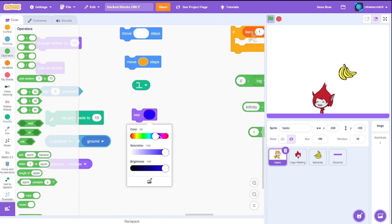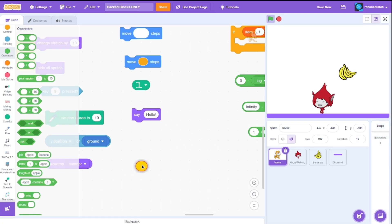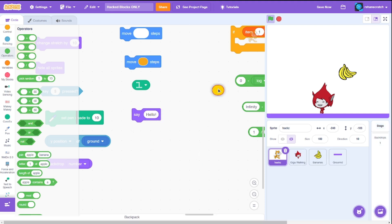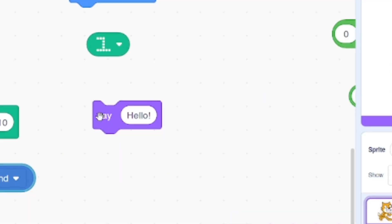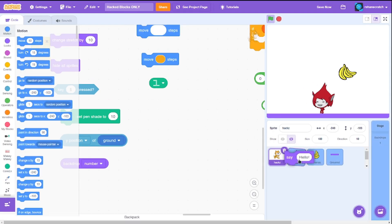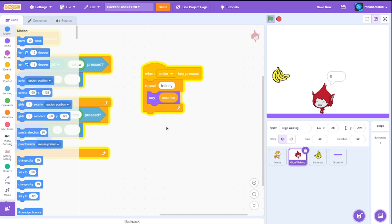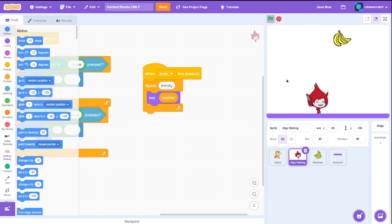Now we need to display the counter. I'll duplicate and use a repeat infinity with a say block. There's a hacked say block with a color picker — but it doesn't say the hex color code. After a bug where the block kept following my cursor and I had to reload, we're left with just a default say block without the color thing. But it's still a hacked block! In the repeat infinity, we say the counter value and it works.